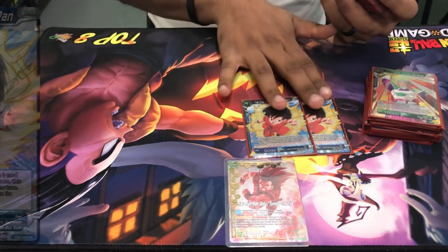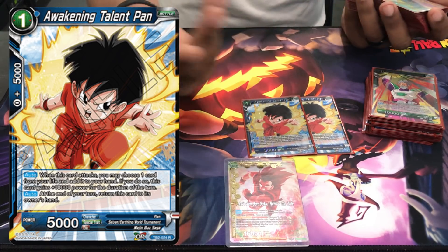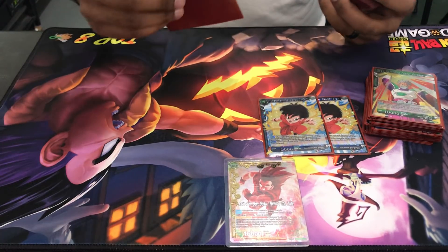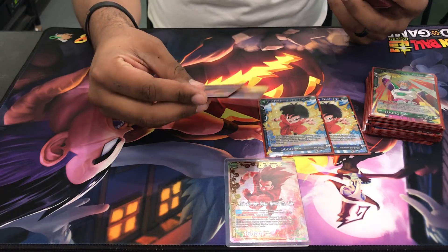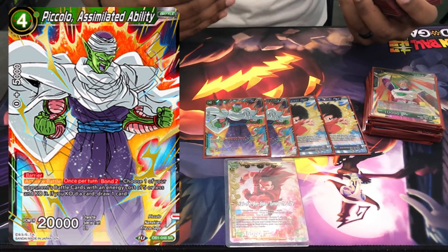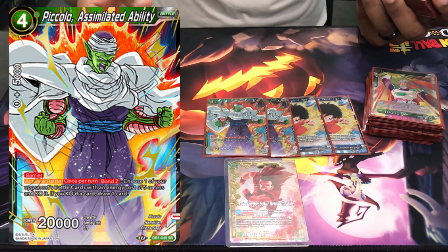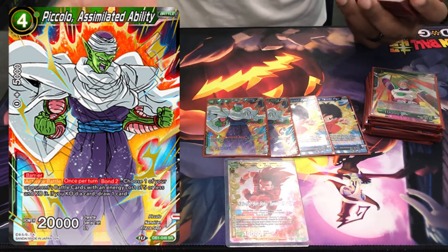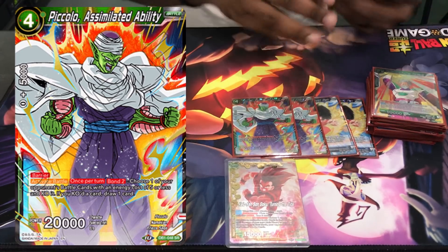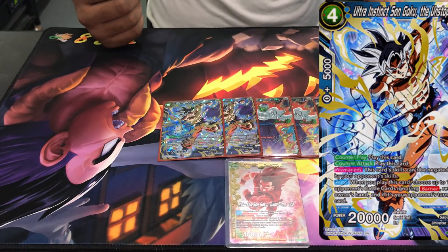I ran two Awakening Talent Pens for self-awakening. It has a lot of value — comes back to your hand, good for Arrival or just keeping hand advantage after self-awakening. I ran two Piccolo: Assimilated Ability. I'm absolutely going to bump it to at least three, maybe four. Once this guy was out with your Piccolo/Gohan, it was pretty much impossible for opponents to penetrate it. They can never really get your leader — you're maintaining monster hand advantage and KOing all their battle cards five or less.